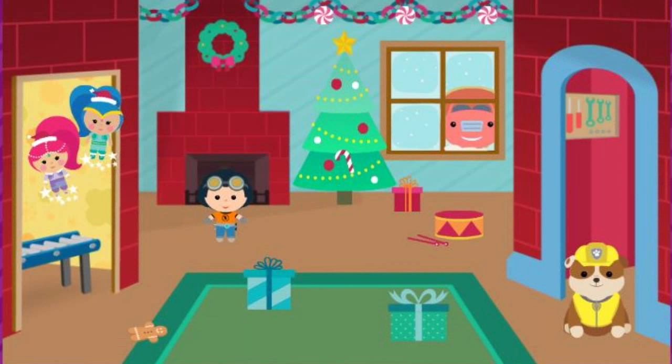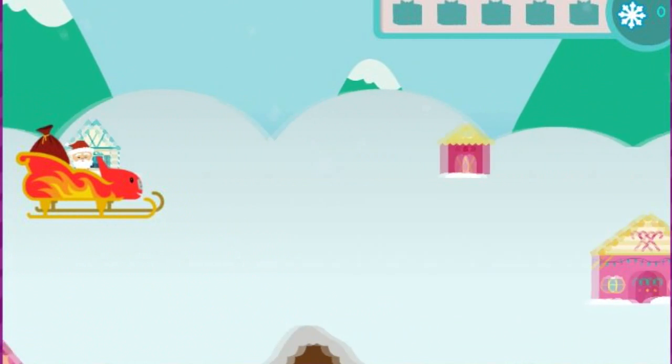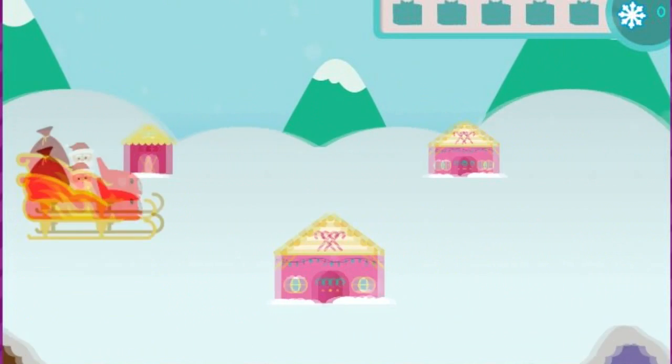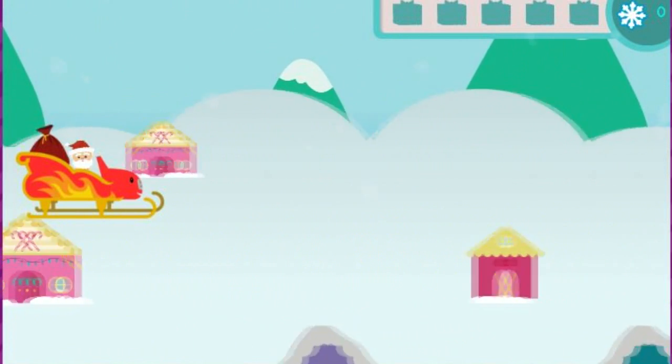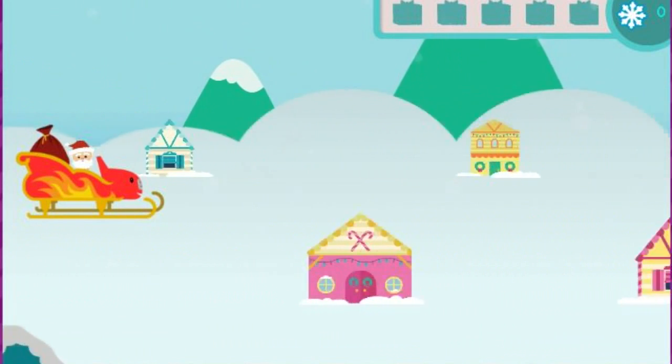Welcome to Santa's workshop. Santa's getting ready for Christmas. Santa needs to fly over the rooftops to deliver Christmas presents, and Blaze and you get to help him. Click the up and down arrow keys to move Blaze and Santa.